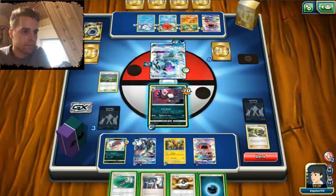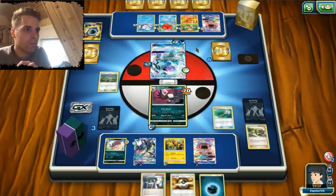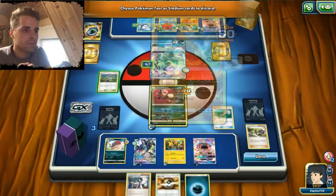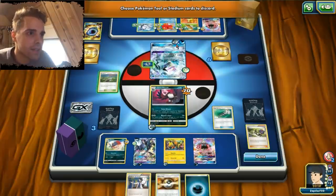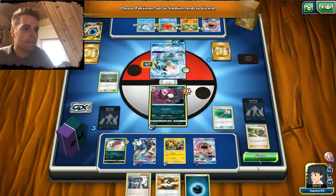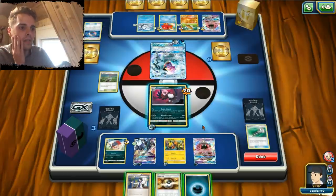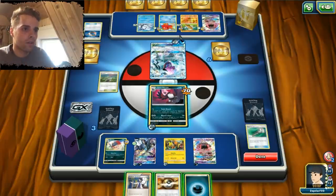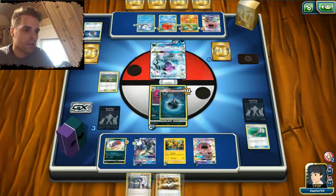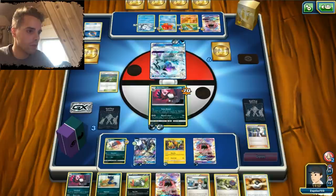Sycamore could work out. Let's use Field Blower on those guys with the Float Stones. This Ninetales might destroy my Necrozma, so gotta get rid of that. We can attach an energy. I think everybody has efficient energies enough. 100 damage on everything. I'm actually gonna give an energy to Honchkrow — that way we can retreat without using Float Stone. We're gonna draw into the Float Stone, not at all.